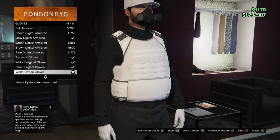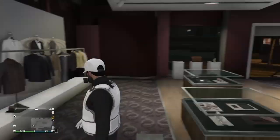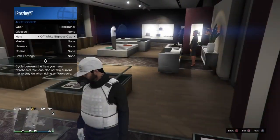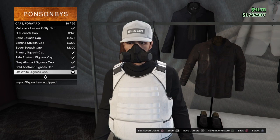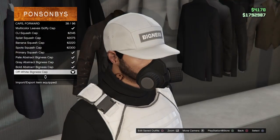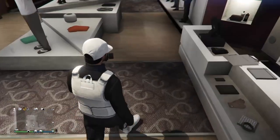You want to make sure you have on the rebreather first before the hat, because I'm not sure if it works the other way. Then put on the — I believe it's called the gray, or the off-white bigness cap — number 38, caps forward. Put on the rebreather and then head over to tops.